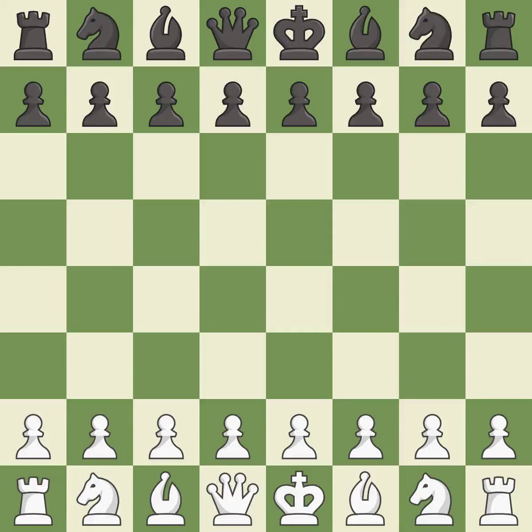Bishop's opening, Berlin defense: 3.d3 c6 4.Nf3. That was a serious game — intense. White really outplayed black in that one. White played better than black in the opening, but it was sloppy. The middle game was messy, but white got the better of it.